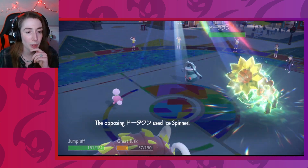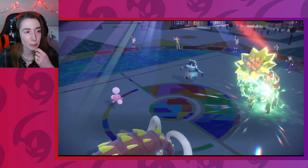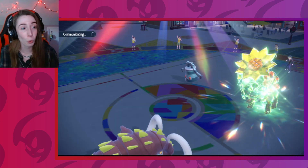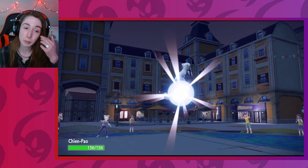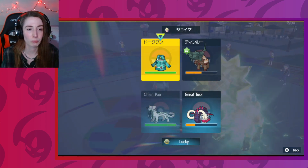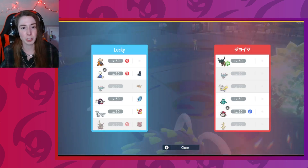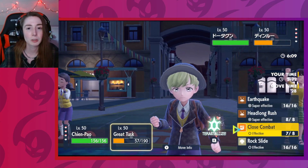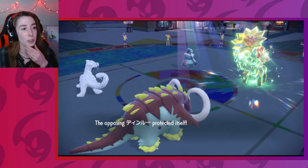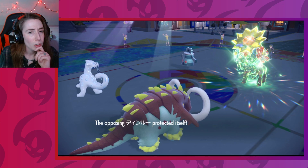I'm just waiting for my little Torkoal to get in here. We're alive. I don't know if that crit mattered, honestly. Raise your hand if you were today years old when you learned that Bronzong gets that. We don't have a dark move that's not Sucker Punch. Do you have Flutter Mane ready to switch in on my Close Combat? You actually have two Ghost-types. We know that you're not AV, which we didn't know previously.